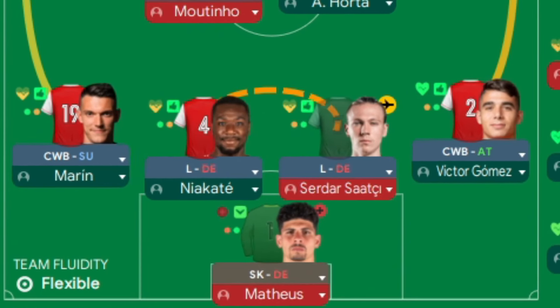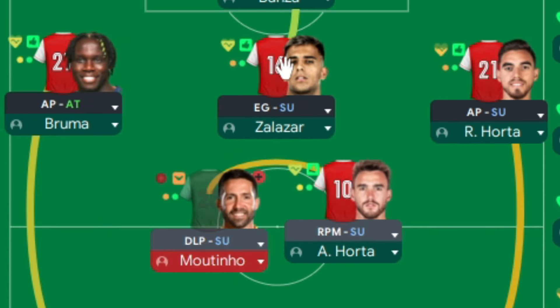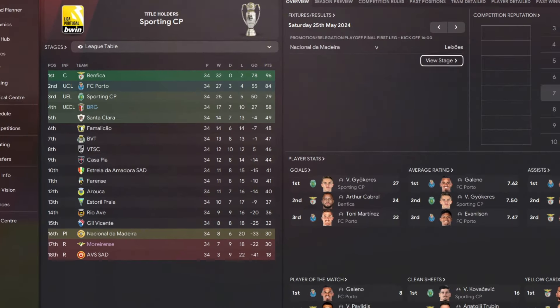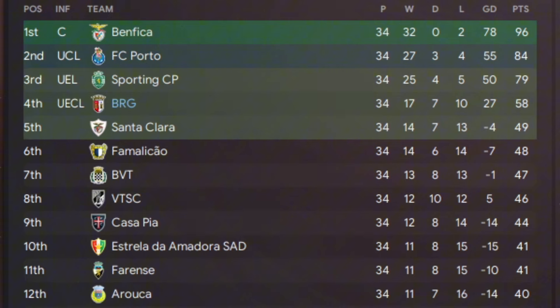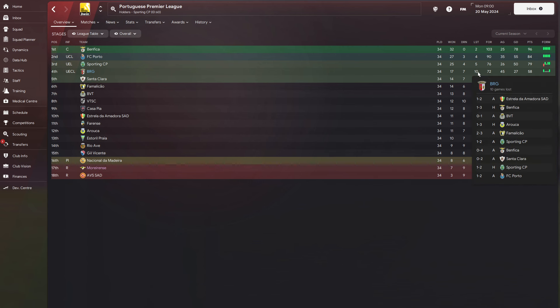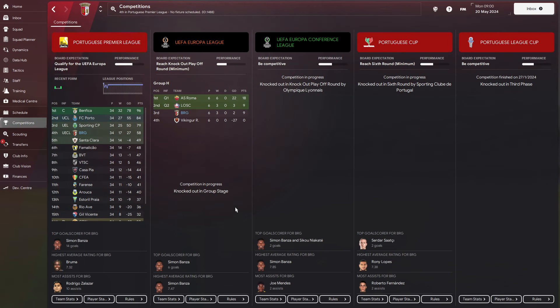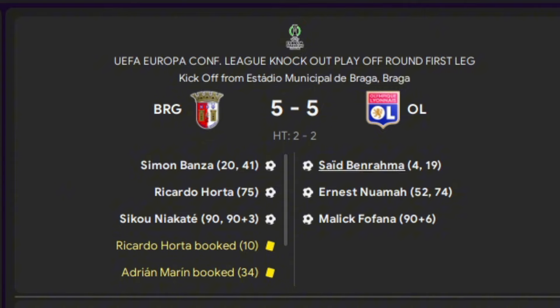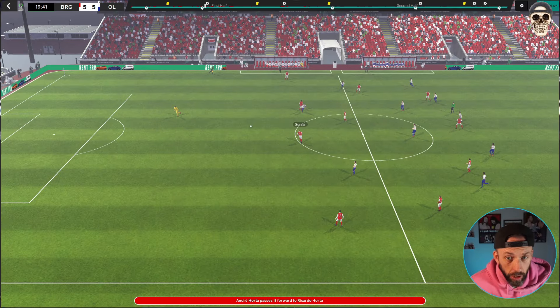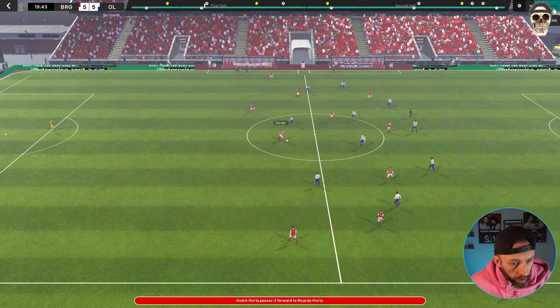Let's transfer it across to Braga in Portugal. You can see the double liberos and then the advanced playmakers either side with your enganche chilling in there, and the two central midfield pivot of a DLP and an RPM. They finished fourth, which is pretty much where they're expected to finish behind the big three, but they did lose 10 times which is too many for my liking, and they didn't have a great time in the cups either.